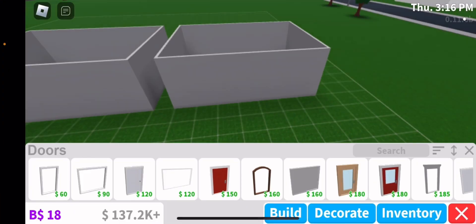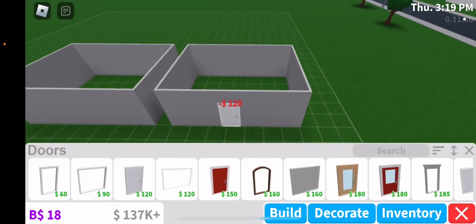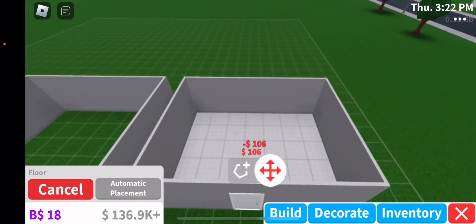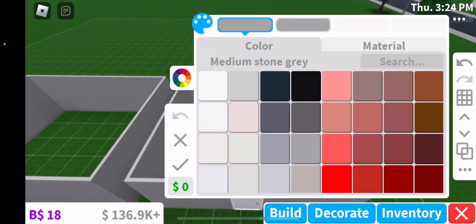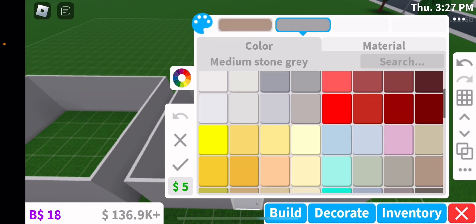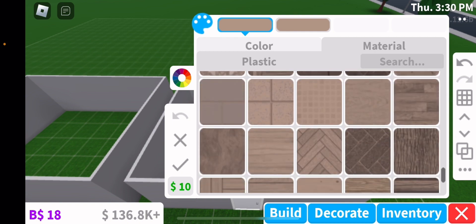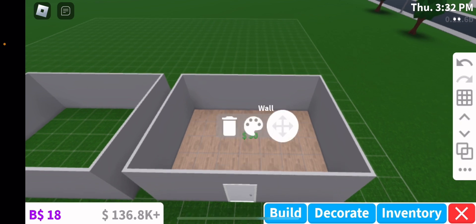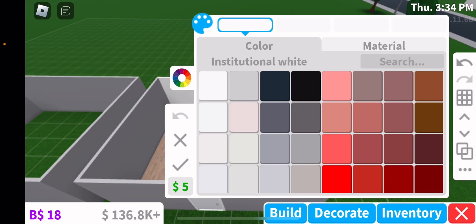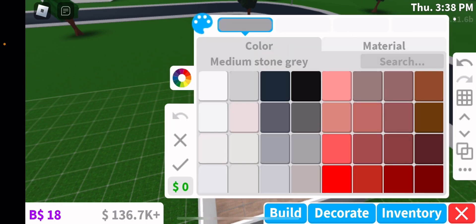We have a timer of 10 minutes and 14 seconds, so we all get 10 minutes to do this and we have to do our aesthetic. Now I'm just gonna do the floor. I think I want to do linen — that's one of my favorites. I'll do the wood I usually use. I always do that if you've seen my other builds. I'm gonna color the walls white because mine is softy.